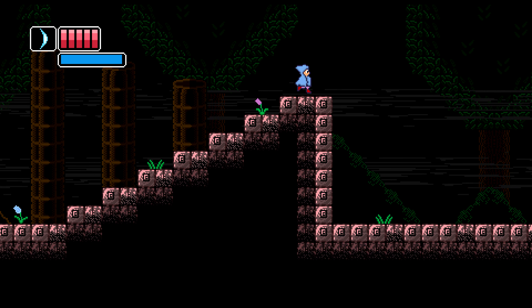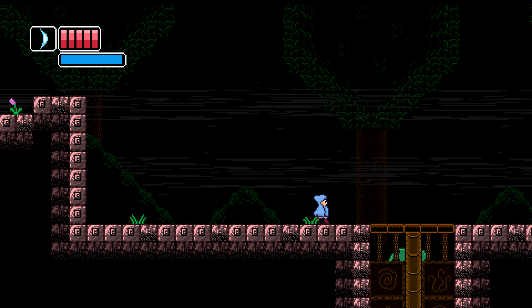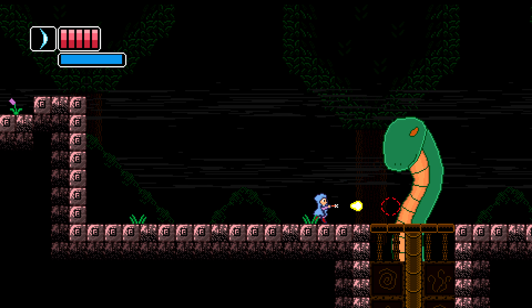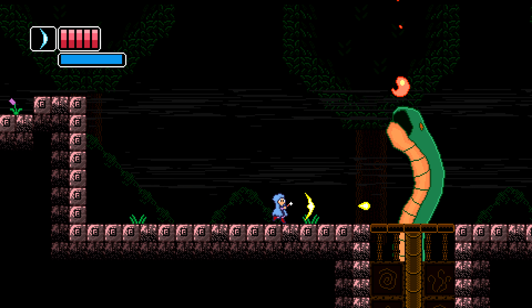Make sure you make your way forward. You're going to climb the staircase and then drop down. You're going to fight the snake who is going to pop up right over here — it's a pretty simple fight. What you want to do is make sure you try to stand around this bush right here and then just keep firing.